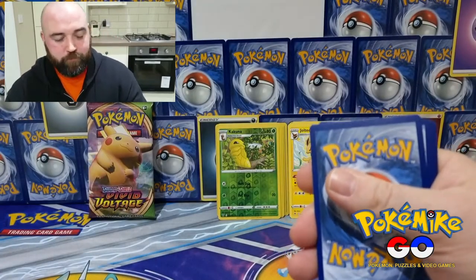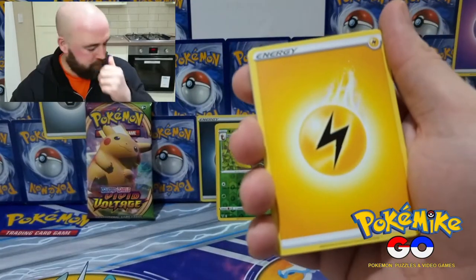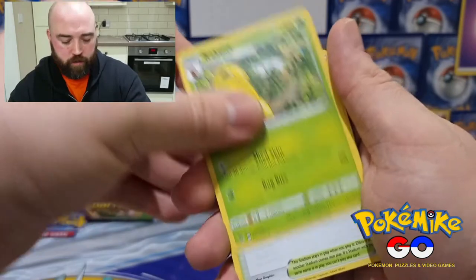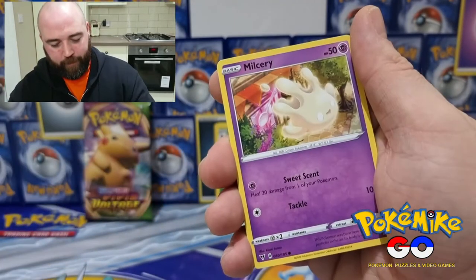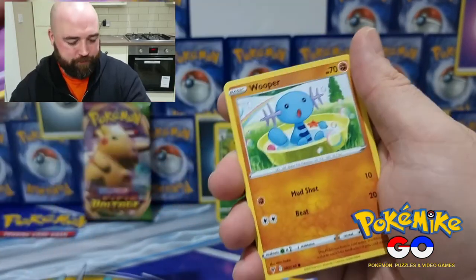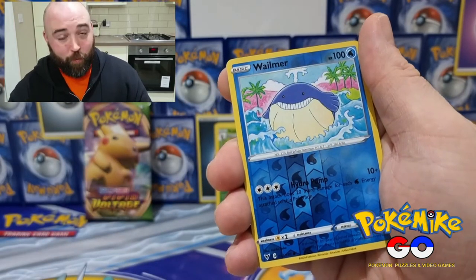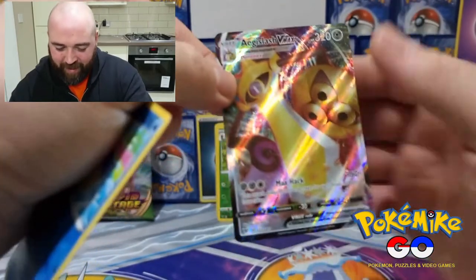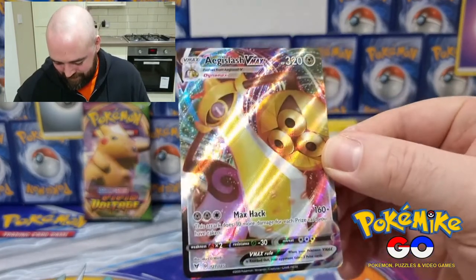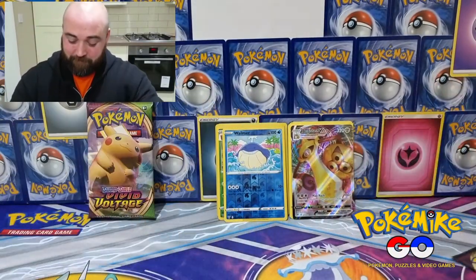Here we go guys, come on. Rainbow Rare should be Pikachu — smash the like button for me guys. It's got to be, it has to be, it's going to be. Believe and it will come. Energy, Cramorant, Cacoon, Cottonee, Beldum, Mulch-something — I'm terrible at Pokémon names — Wooper, Nincada, Whismur, Wailmer for the reverse holo. Aegislash VMAX! Let's go, nice. Was not expecting that. So I haven't got the Rainbow Rare, but that's awesome. These are proving to be pretty good packs.